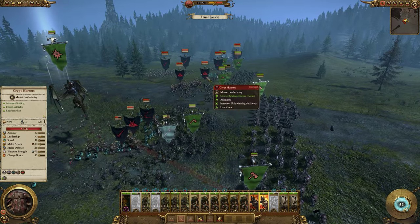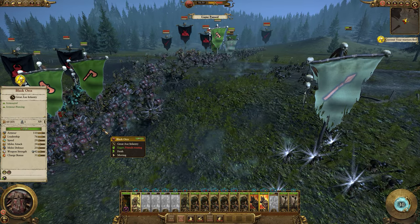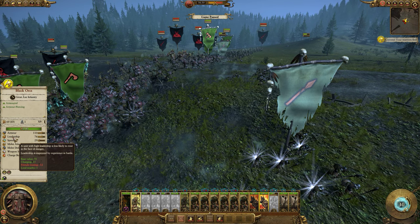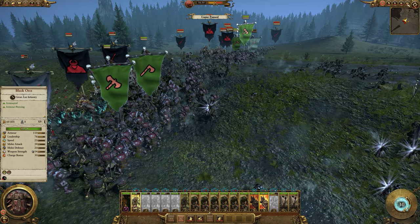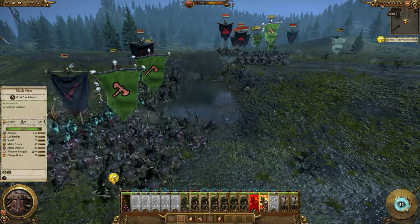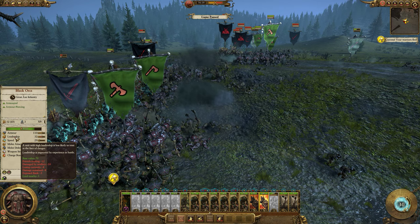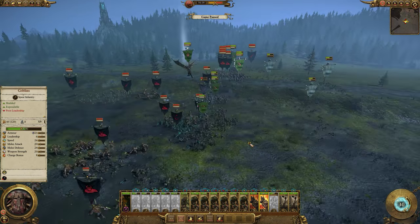Let's send in the black orcs and see what happens. The black orcs are charging in and they get an increase to their morale — because they are charging they get an increase of 15, which is quite significant. So if a low-leadership unit is about to break, getting a charge in might tip them over the edge; they become braver when they charge. But the black orc leadership has now dropped significantly: friends routing minus 12, they took some friendly fire from artillery, currently losing, damage sustained minus 8, exposed flanks minus 3 — all of a sudden the leadership drops to less than half of what it was.